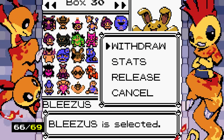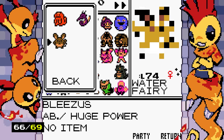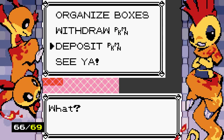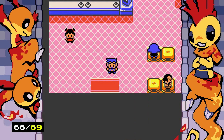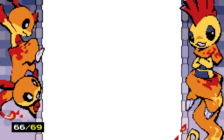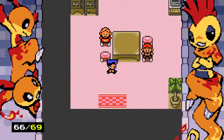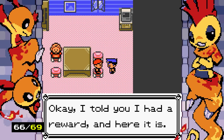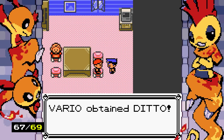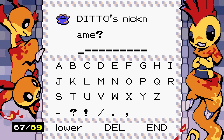Azumarill and Kingdra share an egg group. My Kingdra is male, so these two can technically breed. But I need a Ditto to get a female Kingdra — there's no way they expect me to breed shiny Horsea without a Ditto. A Shiny Ditto actually exists in this game! When a parent is shiny on this island, the egg has a much higher chance of being shiny too.